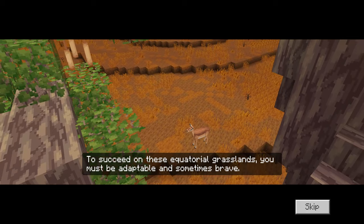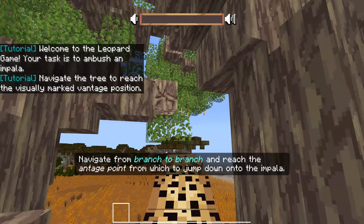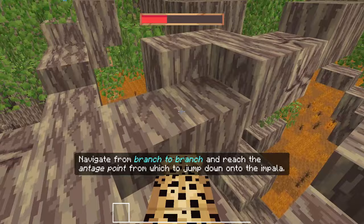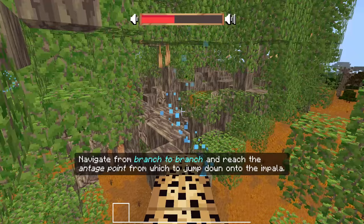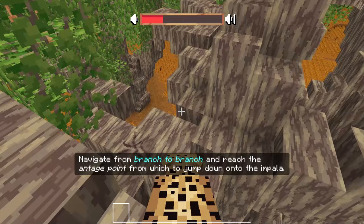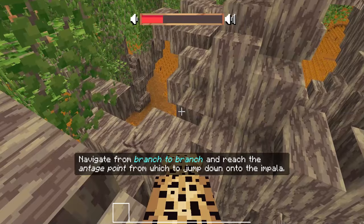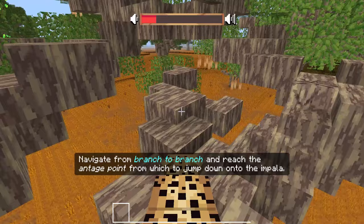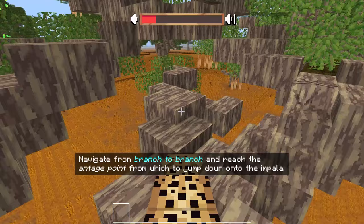To succeed on these equatorial grasslands, you must be adaptable and sometimes brave. Navigate from branch to branch and reach the vantage points from which to jump down onto the impala. You can jump when you hit spacebar, so I need to jump to this location now. This is where we wait. We have to rotate around again while being as quiet and as careful as possible. We made it to that point — next point. We've got to find the next location — that's the last point we need to get to. Just so many branches. Can we jump that? Slowly. Mission accomplished.